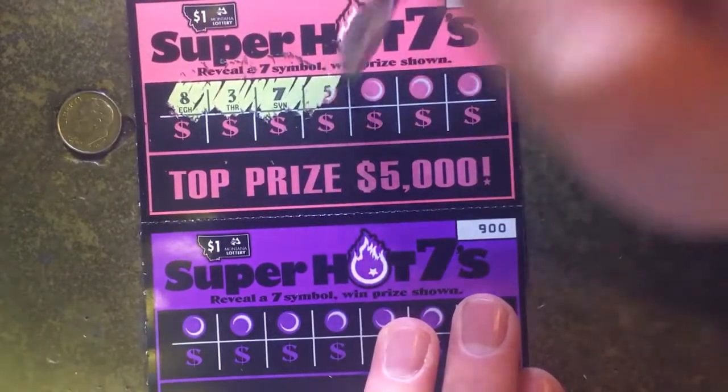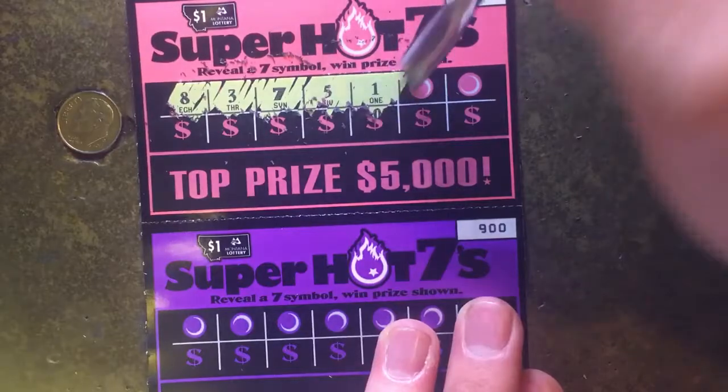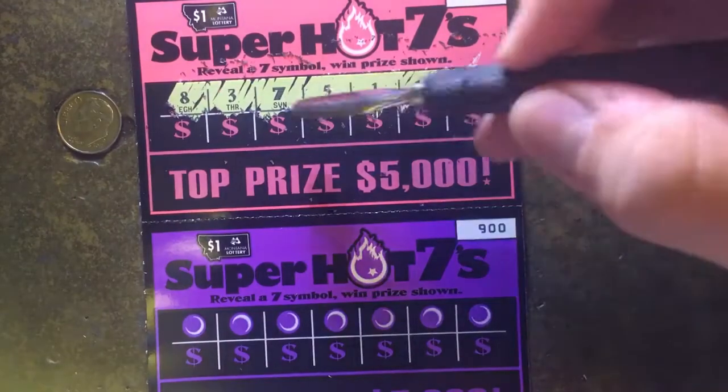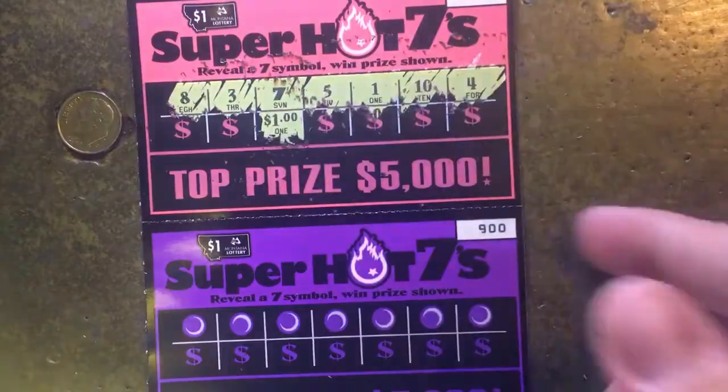We gotta win — it's our first winner! Can we get a helper? No we can't. Little zeros. One dollar — money back. It's better than nothing.